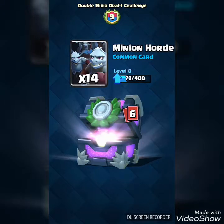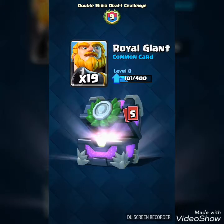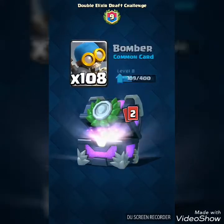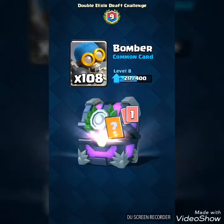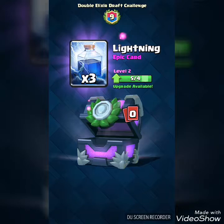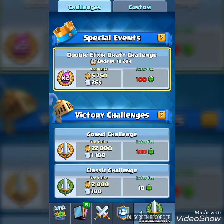We got 7 cards just like the super magical chest: 14 million gold, 19 Royal Giant, 6 Bombers, 95 Zap. We are not going to be getting a legendary. We got 20 tombstones and some lightning cards. Nothing really good, so that will be it for the chest.